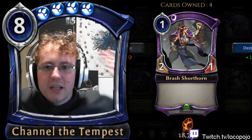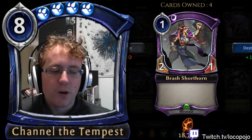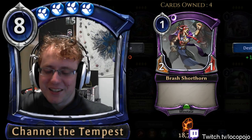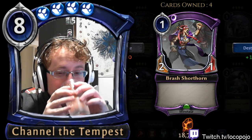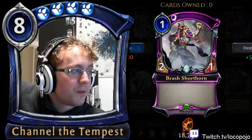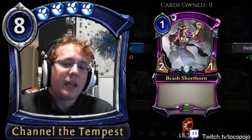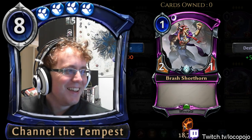Let's talk about Shadow cards, starting with Minotaurs. Omens of the Past has a heavy Minotaur theme, and we were all looking for really good Minotaur cards — then Tavrod came around and busted Minotaurs wide open. Brash Shorthorn is the first Minotaur: a one-cost 2/1 that is just a blank slate. In a ranked deck using Tavrod, playing a 2/1 for one is fairly reasonable.